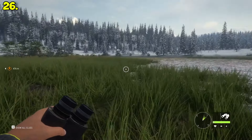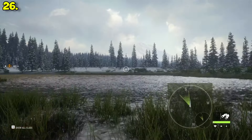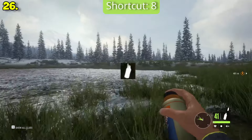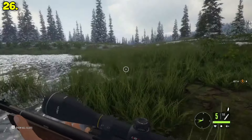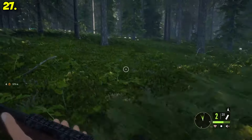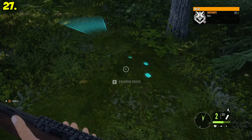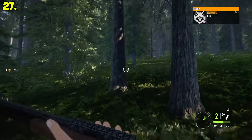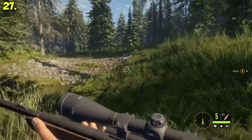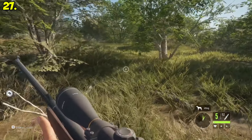Wind can also be a factor — seen on the bottom right — but I left this at the end because it's almost never an issue. Just spray yourself with the anti-scent spray that lasts literally half an hour in real-life time. Wind is, to be honest, one of those mechanics that could be removed from the game, but the immersion fans would be mad. If you are running after spooked animals, you can try to match their speed. Animal footprints will tell you if the animal was running or not — sprint if you see them running or trotting, but once the footprints show they started walking, you should slow down.